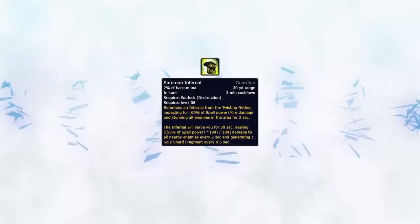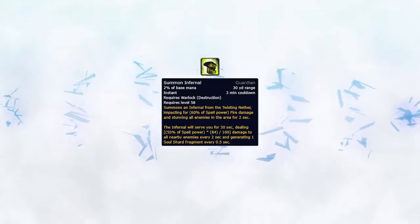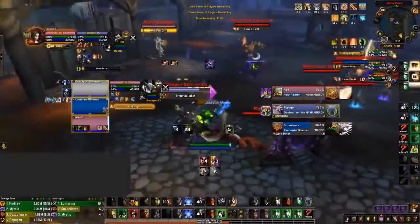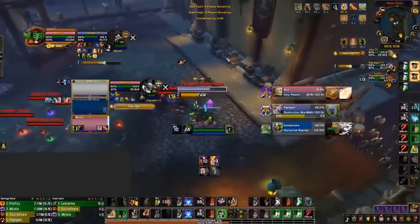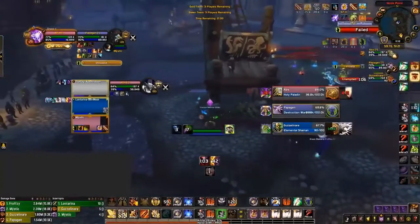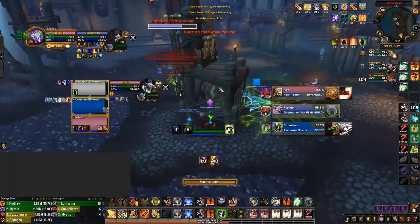Infernals are another huge cooldown you can plan around if you track them — usually you'll want to line of sight while Infernals are ready. In this clip, I'm super far from the pillar but have already planned with my team to use Life Grip on me when the Warlock uses his Infernals. As soon as he uses them, we grip me back and I just line of sight. The key point is that being aware of the cooldown on Infernals can allow you to know when you should avoid overextending.